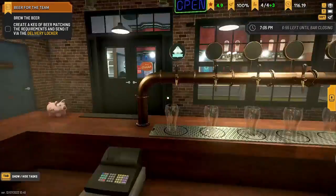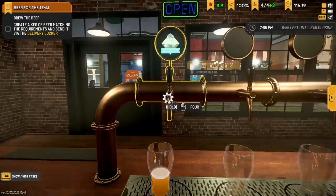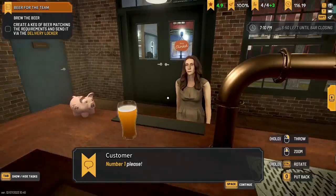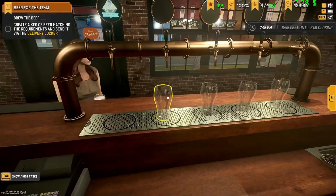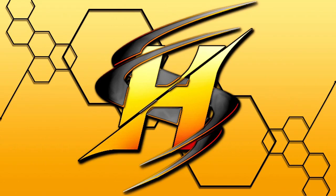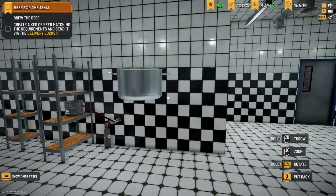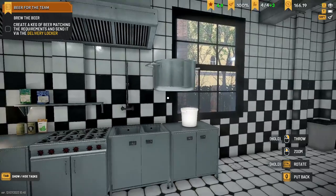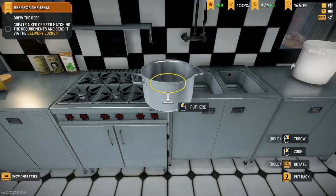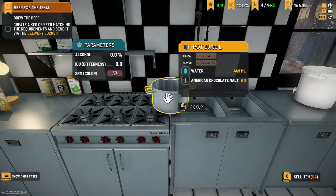It's night time, ladies and gentlemen - step right up! You want a beer? I got the beer for you. There you go, lady, have a beer - fantastic. Meanwhile, in a pub near you... how you doing guys, this is Hybrid Still, welcome to Brew Pub Simulator. I'm gonna be honest - after having a little bit of a tizz with this game, I'm actually enjoying it. It's pretty cool. I can't even know what I'm supposed to be doing - brew the beer, create a keg of beer matching the requirements.